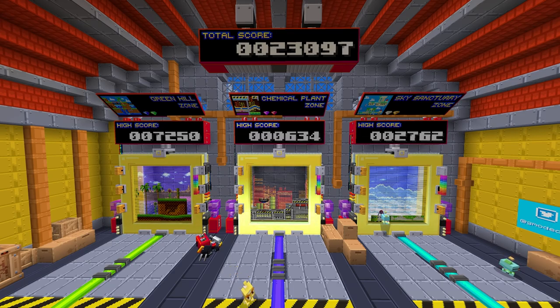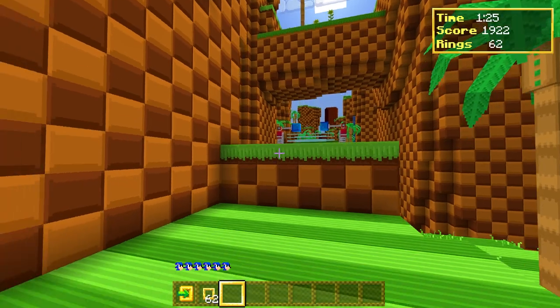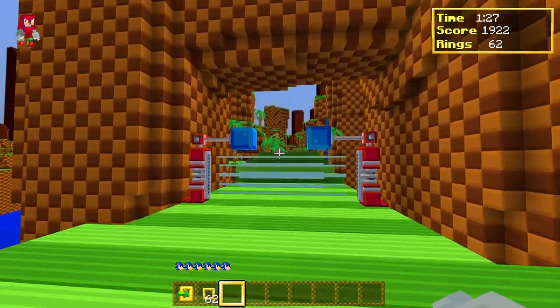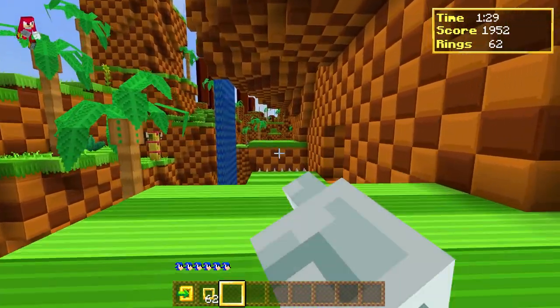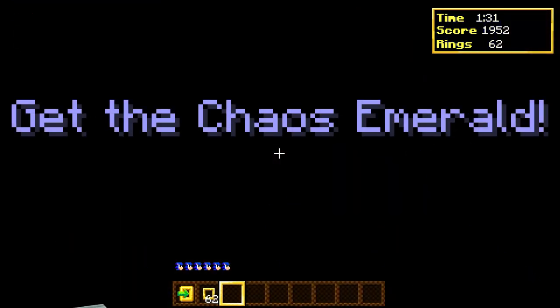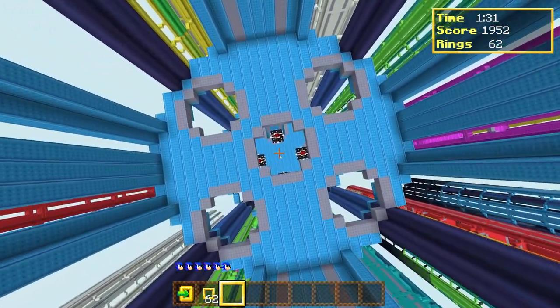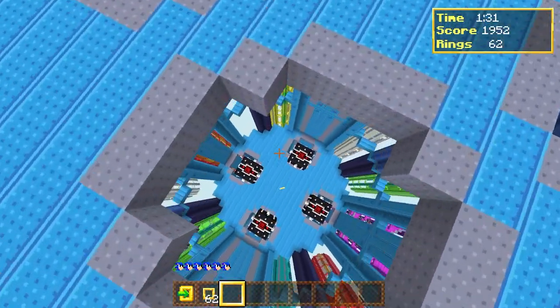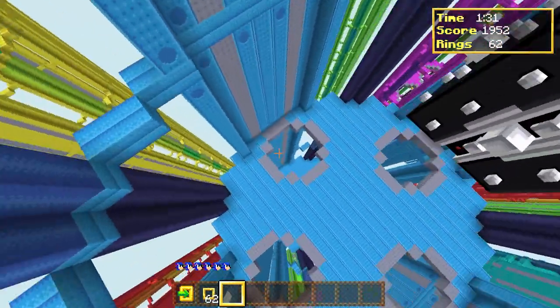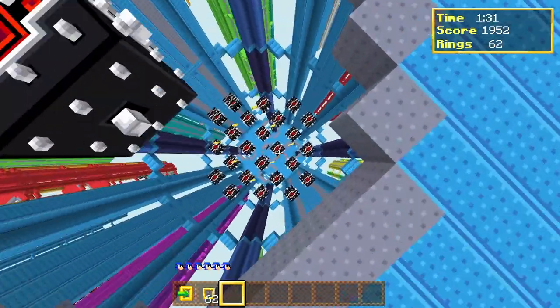Starting with Green Hill Zone, we're going to go in order that you see on the screens above with the blue emerald that you see in this wall. It's actually located near one of the waterfalls. A lot of these sections are fairly repetitive throughout each of the stages, so not every section with the waterfall and that little nook is going to have the blue Chaos Emerald in it.